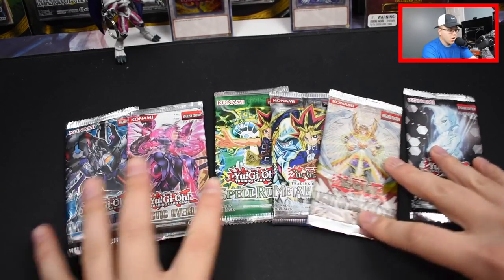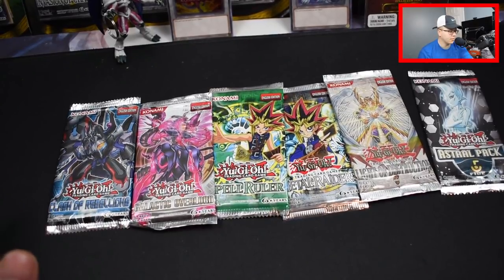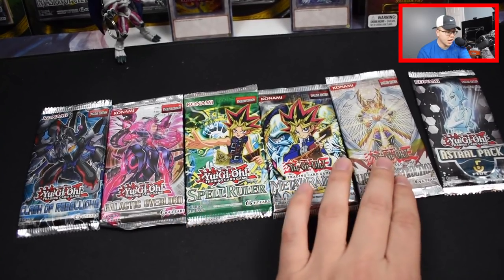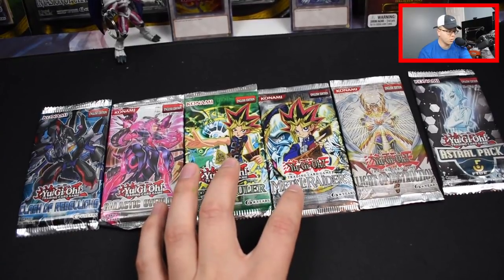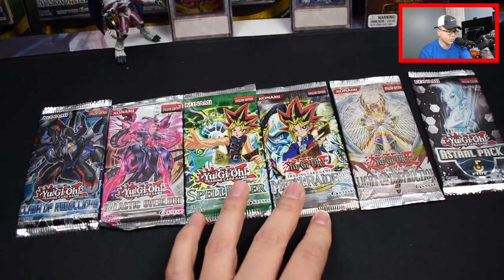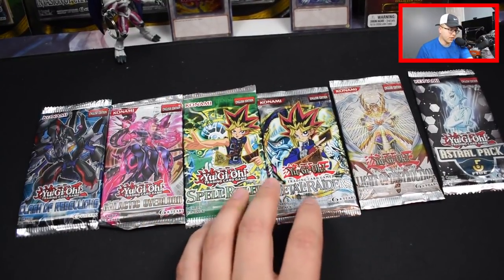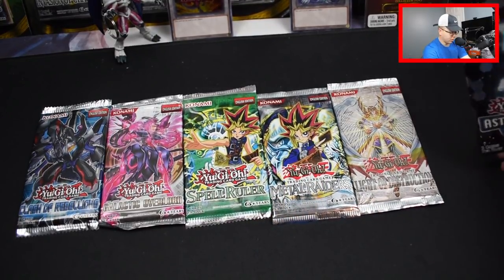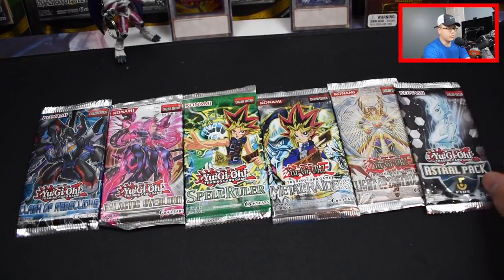Let's spread these out. Looks like we got some Clash of Rebellion unlimited, Galactic Overlord first edition, Spell Ruler, probably from the Legendary Collection, and an older Metal Raiders pack — you can tell by the older Konami logo. We also have Light of Destruction and an Astral Pack 5, which could contain an ultimate rare Pot of Duality, which would be kind of cool.